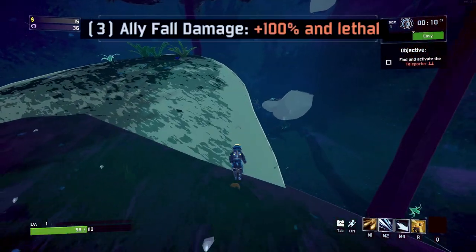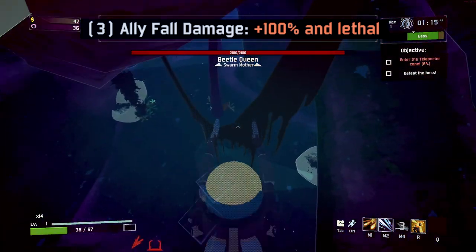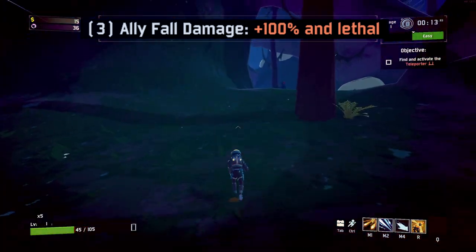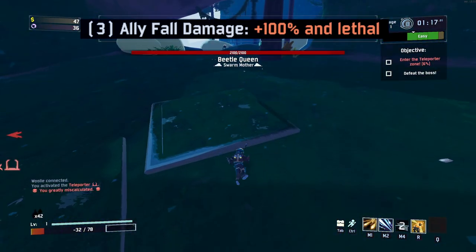Eclipse 3 is also self-explanatory. Fall damage is doubled and can completely kill you instead of always leaving you with at least 1 HP. Basically, get ready to cancel your momentum when falling from heights greater than a few Commandos, and be very wary of the edges of each stage. There is a bit more to cover with this modifier, but I'll save it for the general strategy section.